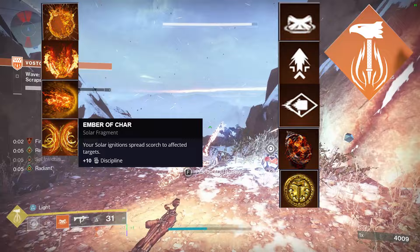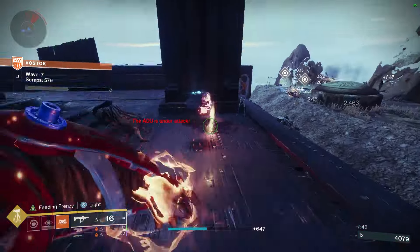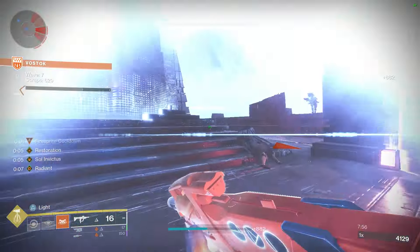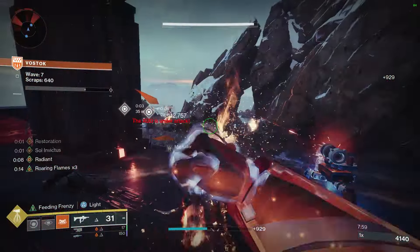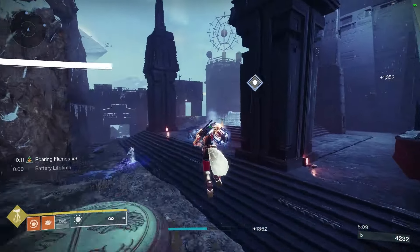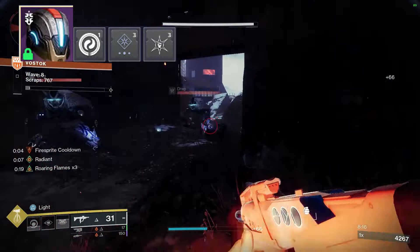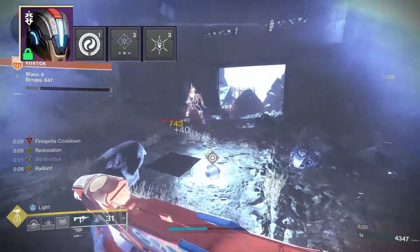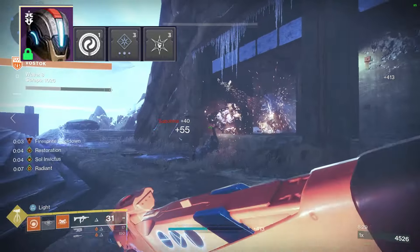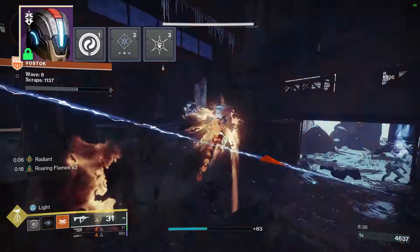Solar ignitions spread to affected targets. I was also looking at Ember of Searing to get more Recovery, though you could swap it for whatever fits — like Ember of Blistering, which grants grenade energy on solar ignitions, or Ember of Eruption, which isn't strictly necessary this season but still good. For armor mods, on the helmet I run Solar Siphon so kills with your special or heavy weapon create orbs, feeding into high ability uptime. I also run Hands-On because ignition kills give a ton of super energy, and Font of Wisdom for a passive intellect increase.